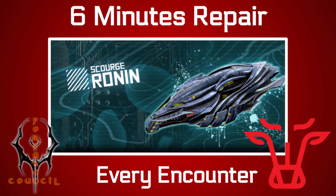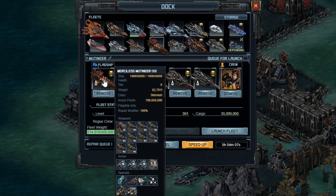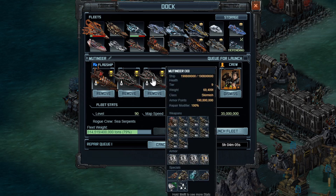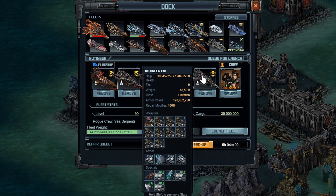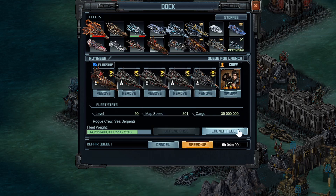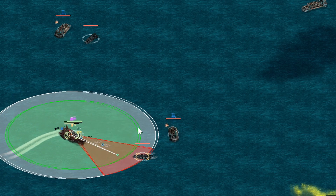I'm going to show you how to do the most important TLC of the month, with six minutes repair at the very end. This is the fleet I'm using: a full X1 Mutineer fleet with the flagship. Pretty normal builds except the fifth ship is a hyper evade tank, which is pretty important. You can still easily get through these without that fifth ship, but I just reduced my repair time by doing this.